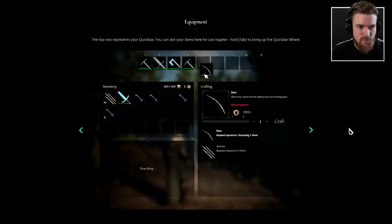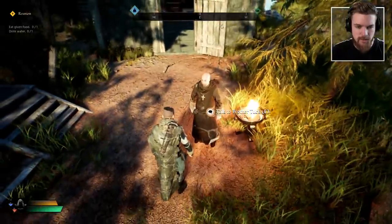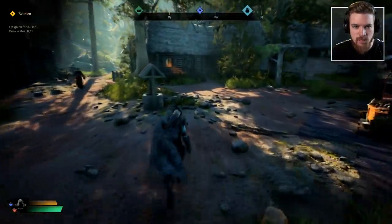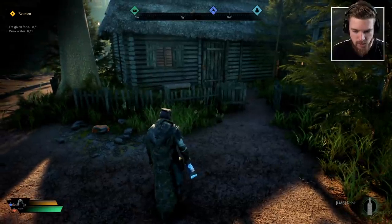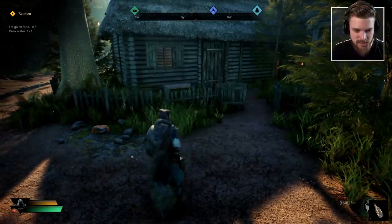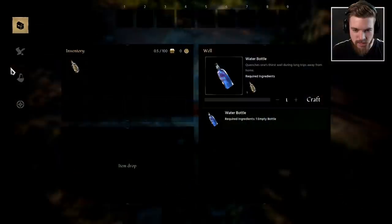Like any RPG, the top row represents your quick bar. We also have a quick bar wheel — probably going to be on console as well. Let's head to our hut — we can sprint as well. He's given me a water bottle that I guess I can drink. Oh I can equip it — oh my god, it's got an animation! That's cool, a lot of games don't have that. This is only the alpha as well guys, so pretty early on.